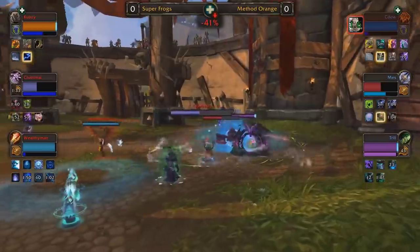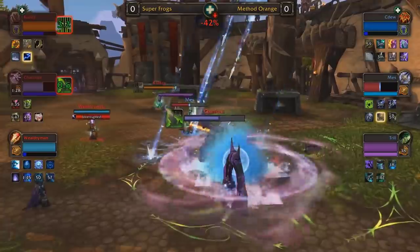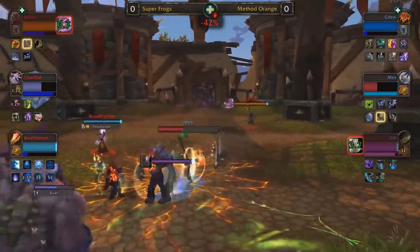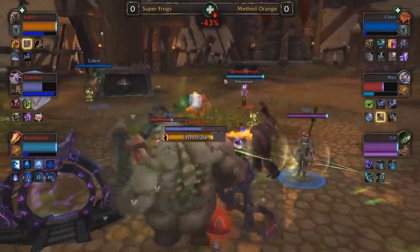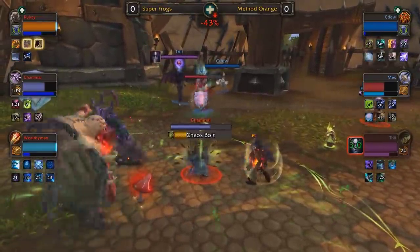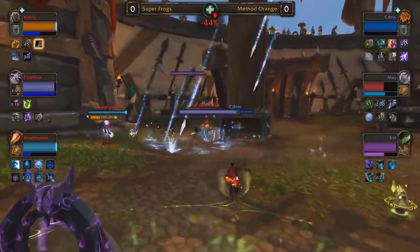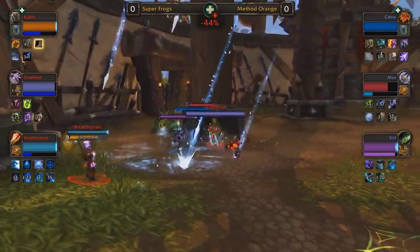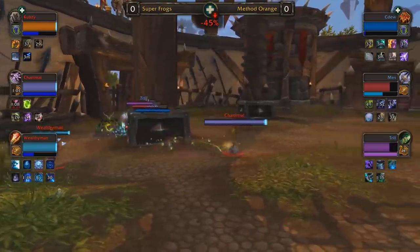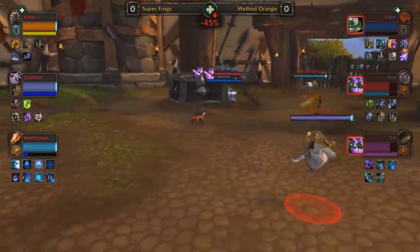Cubsy has to play catch-up — he does have his innervate up, iron bark almost available. He's going to have to trade that out. Imprisonment by Trill, good crowd control from Method Orange. Chanimal still loads critical for both teams. Mez trying to find some more damage, but if Method Orange stays in the open for too long, Wealthy Man's going to really punish them. Trill is going to have to decide when to use Darkness — he can't use it reliably for defense, it needs to be offense. If he makes the wrong timing, doesn't get the kill, they lose out on that immunity. Very risky decision deep into dampening.